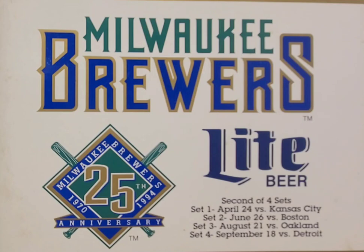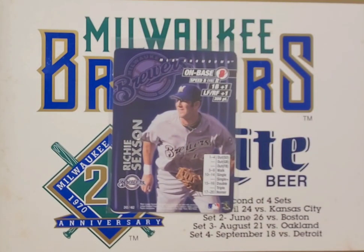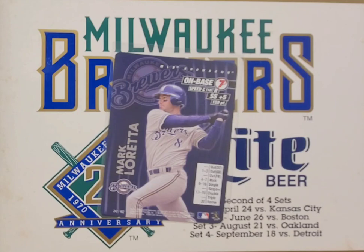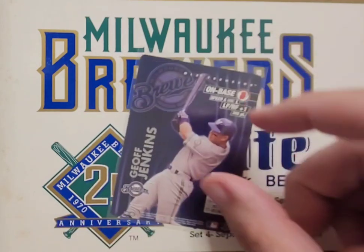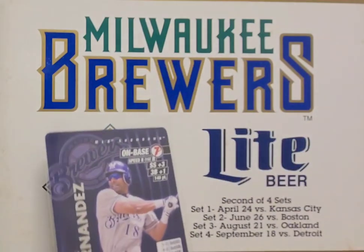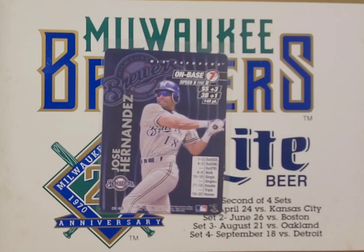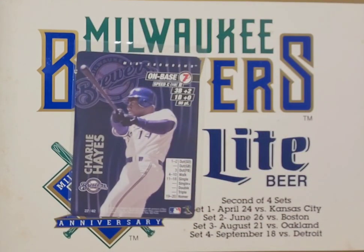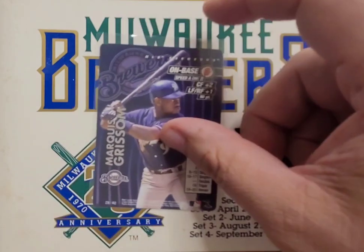No 2002s in the pickup, but a bunch from 2001. We got another Richie Sexson with an on-base of eight — you can see some different attributes and a speed rating, which is always kind of cool. Here we go — Mark Loretta. This next guy has a little bit of damage on the back, I didn't notice it, but it's still a good pickup — Jeff Jenkins, on-base eight. Then another Jose Hernandez. Like I said, this was not the glory days for the Brewers. Still in 2001 — Jimmy Hayes, and then Charlie Hayes, a short-term Brewer.